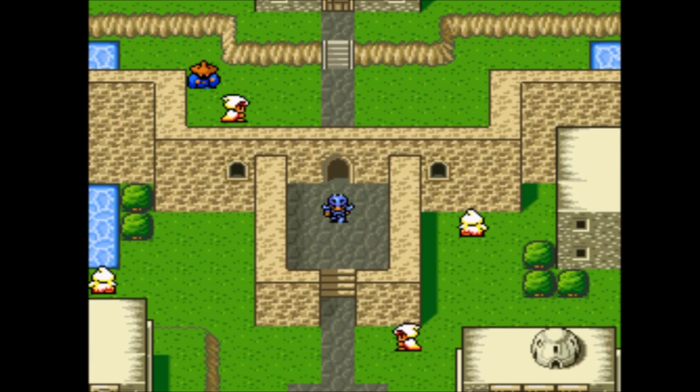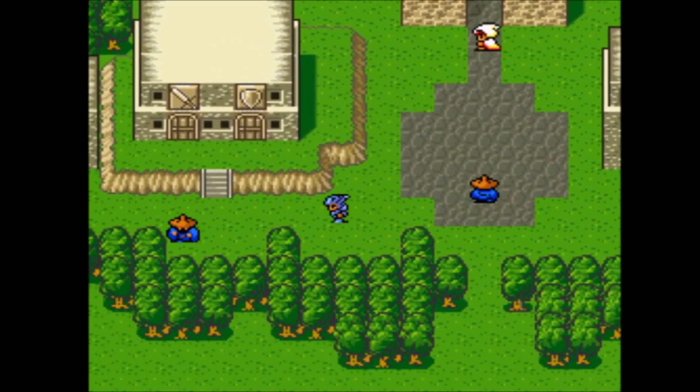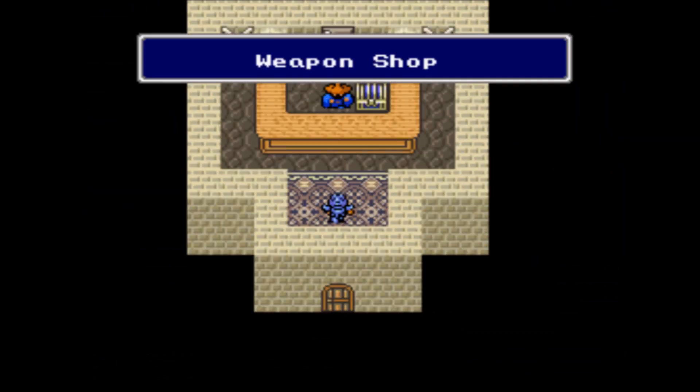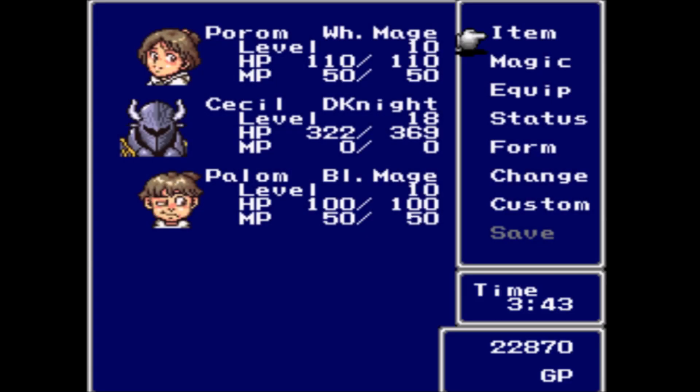Hi there, this is David, and welcome back to Let's Play Final Fantasy IV Ultima. Last time, we defended Fabul from the forces of the Red Wings, then Leviathan attacked our ship on the way to Barren, and we washed up in Mysidia, where we were told to become Paladin to overcome our Heart of Darkness, and also Palom and Porom joined us.